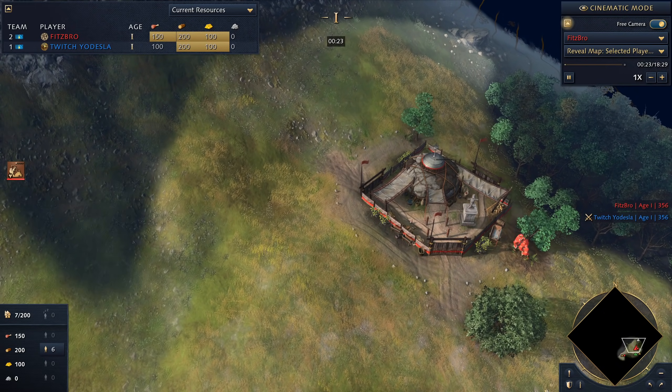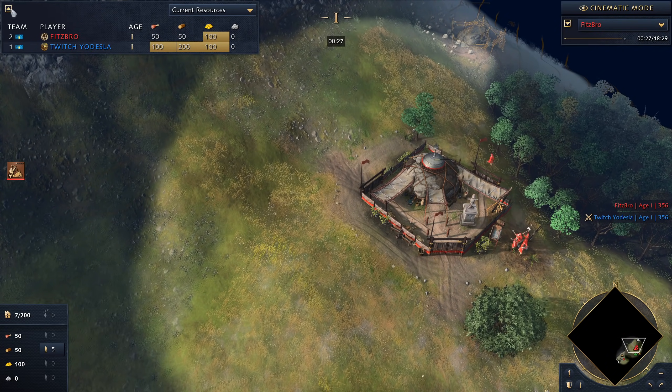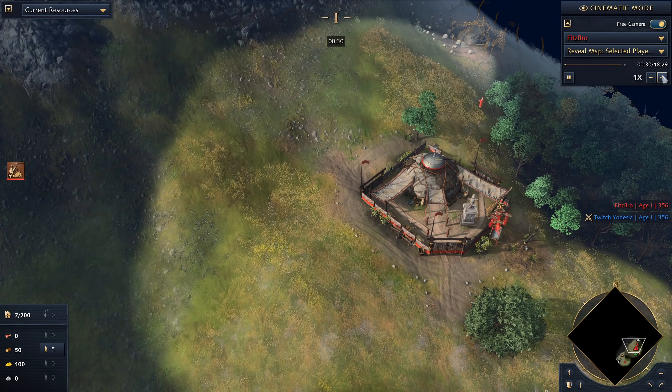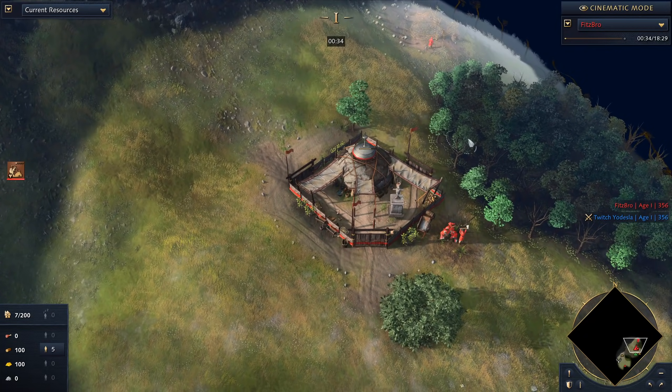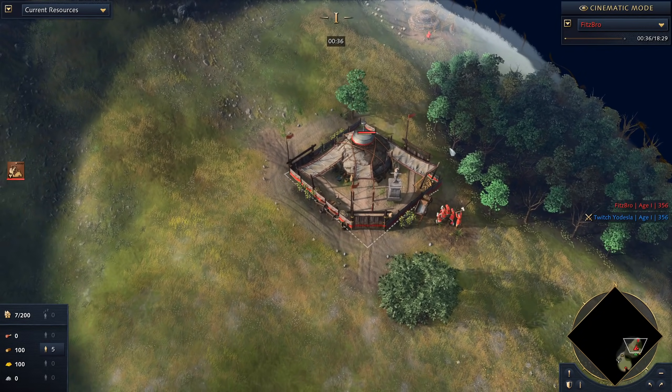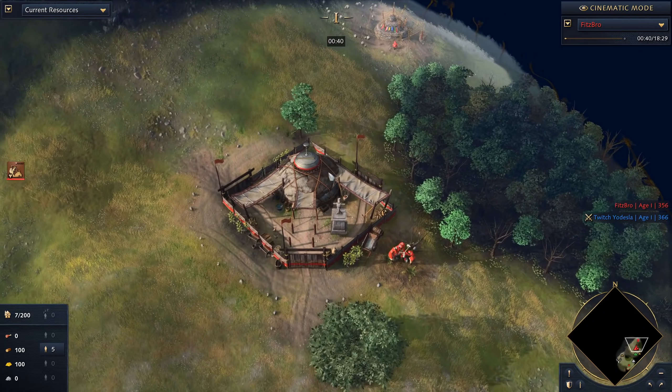I had played this guy in the previous game and knew it was coming, so I decided to throw everything I had at it to take it out. I just want to show you how I was able to do it and maybe you will be able to too. I'm up against Yodesla, a known TC dropper.